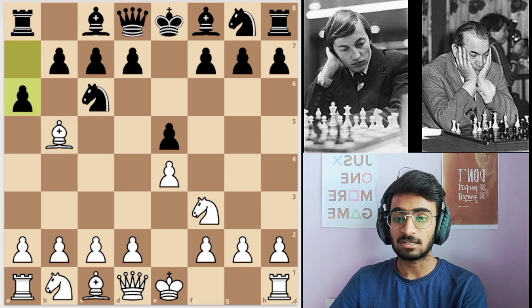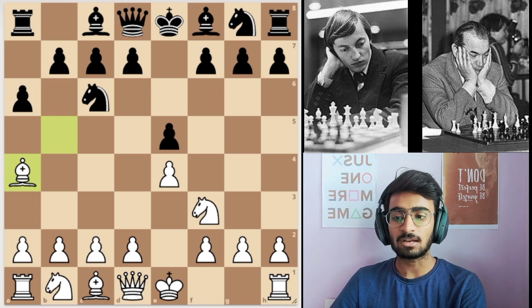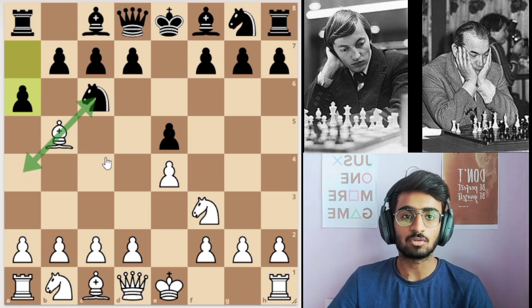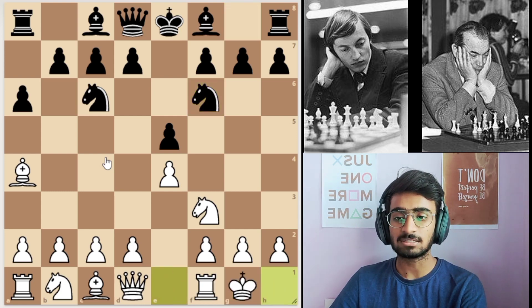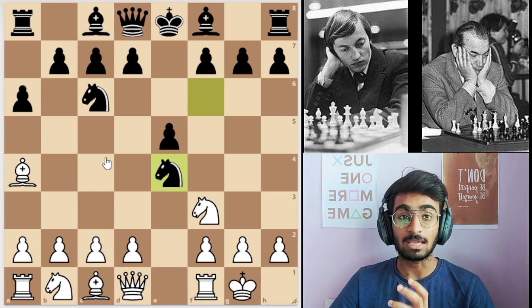Black plays a6, known as the Morphy Defense, then the bishop goes back to a4. Here you can either capture or take back — there are two options — but Karpov prefers to keep the bishop and just went back. Then black played knight to f6, white castles, and on this move black played knight to e4, capturing that pawn.